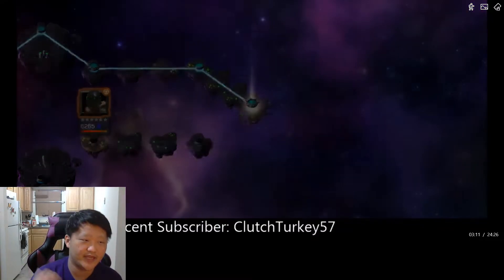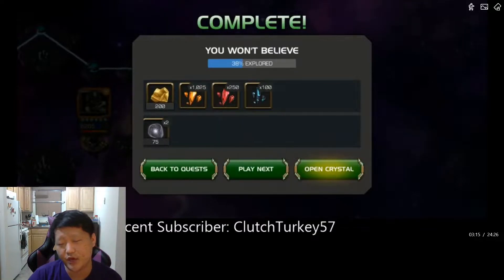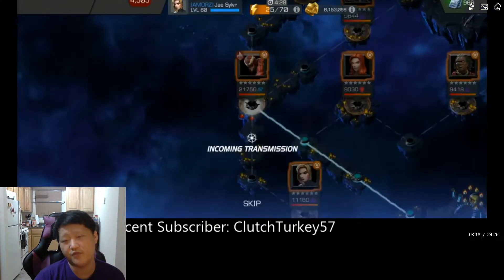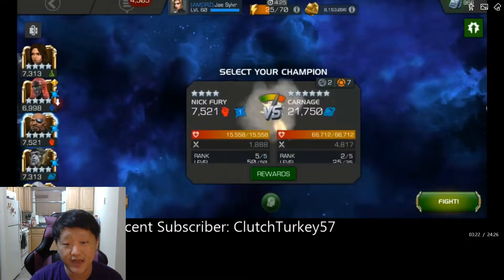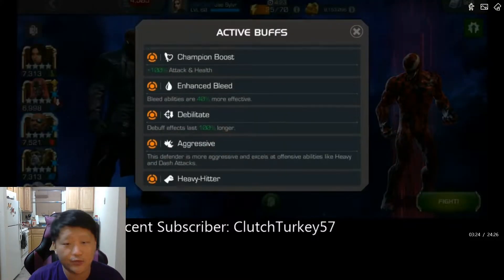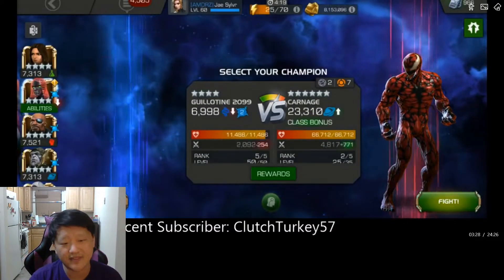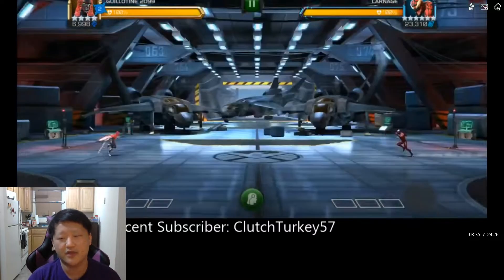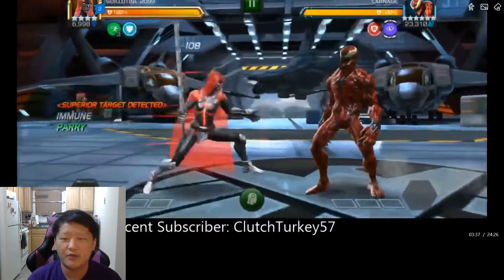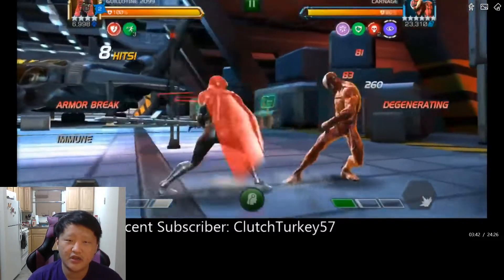Next up is the Carnage boss on Quest 3. Carnage has Enhanced Bleed, Debilitate, Aggressive Heavy Hitter meaning his heavies are unstoppable, True Strike, and Biohazard. Honestly, out of all the bosses this is a free fight — just bring a bleed immune. As long as you're not getting hit and not trying to interrupt his heavy, you can do any playstyle you want — standard parry combo, all that fun stuff.